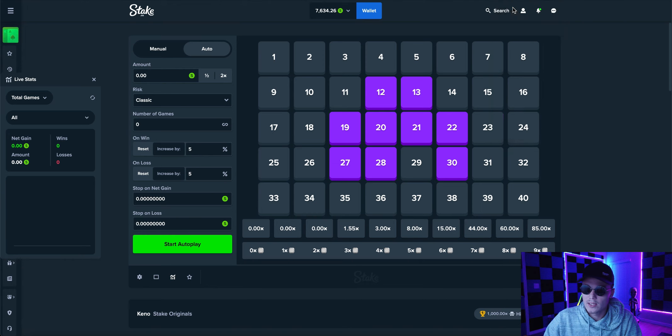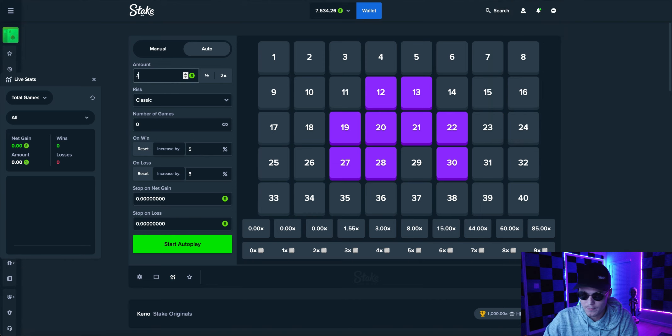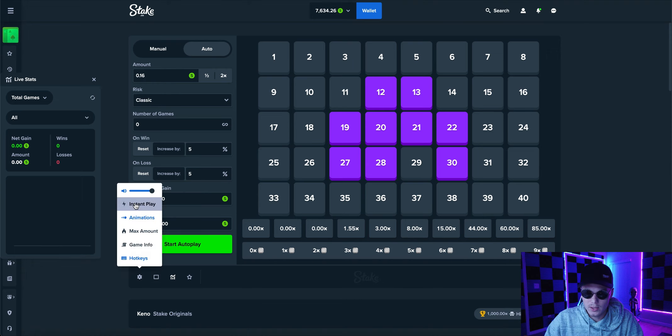So we'll go with $0.16 as our starting wager, which means our stop on net gain will be $0.08 and our stop on loss will be $80. I know these numbers seem very low for my balance, but trust me, you'll understand why soon. Set instant play so that everything goes much faster, and at this point there's nothing else to do besides start it. Every time it stops on net gain of $0.08, reset it back to $0.16 and start again.